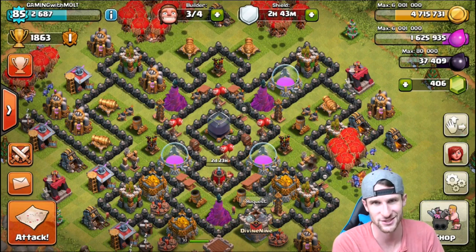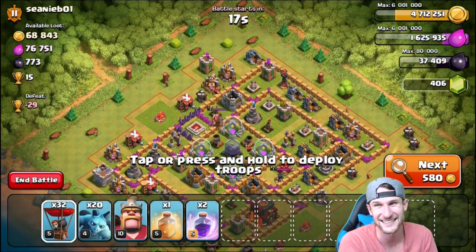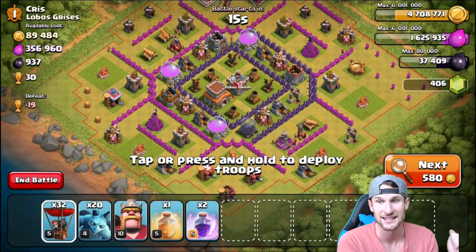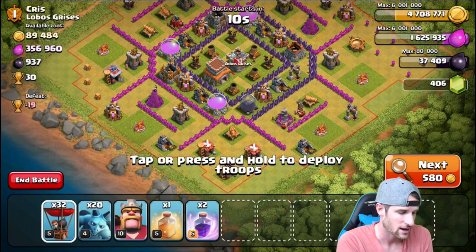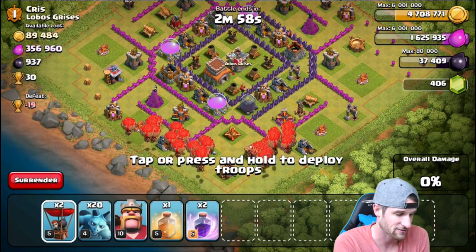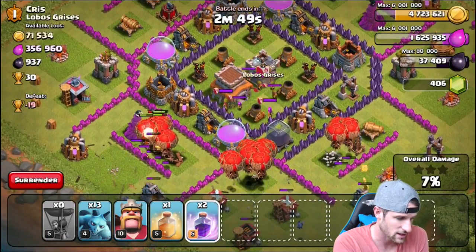Alright guys, so I know we were trying to go after a base with an air sweeper, but this one's upgrading - it's got a lot of elixir and a good amount of dark elixir so we're just gonna have to go for it. Let's see if we can still three-star this bad boy. I can't pass up elixir like this because if I'm gonna be upgrading to Town Hall 9 soon then I'm going to have to start saving up some elixir and stuff.